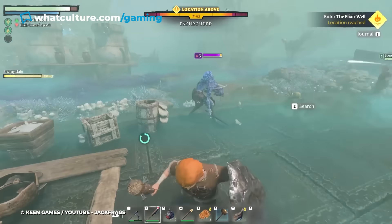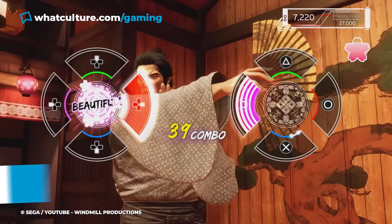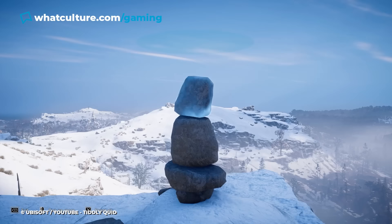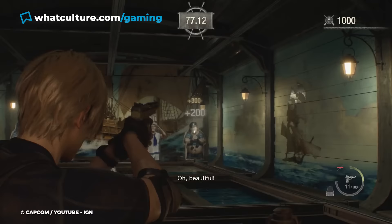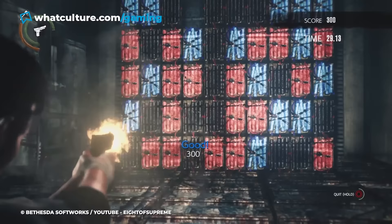Whether in the form of competitive party games enjoyed alongside friends or small side activities within expansive RPGs, minigames can be a fun method of injecting various new ideas to mix up gameplay in interesting ways. Sometimes a minigame will actually be so good that players will spend more time playing it than the main story, with The Witcher 3's Gwent and The Evil Within 2's incredibly addictive chain attack challenge being just some examples.